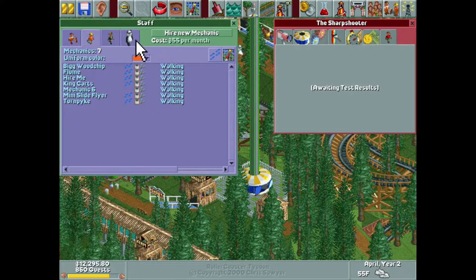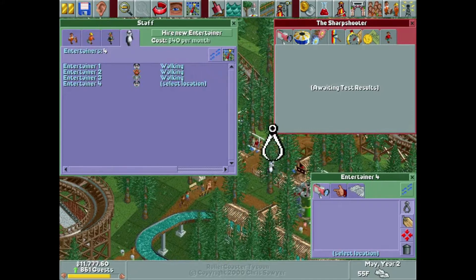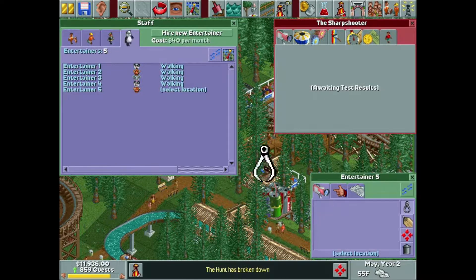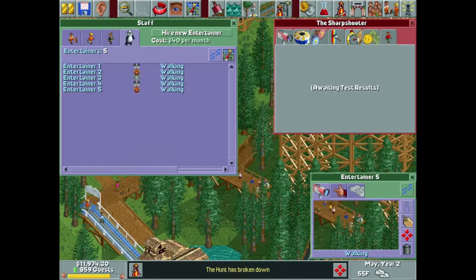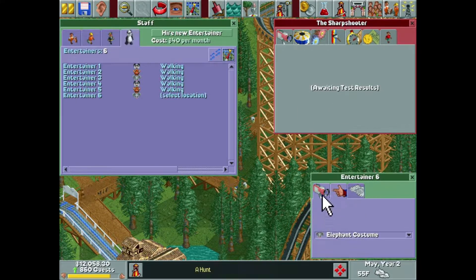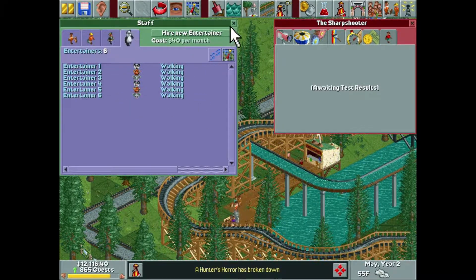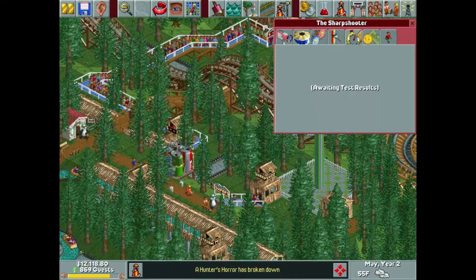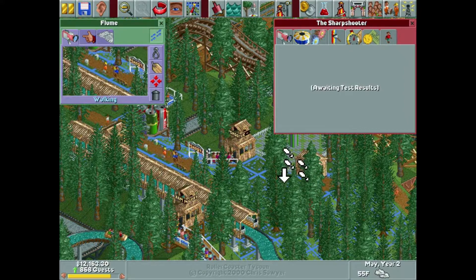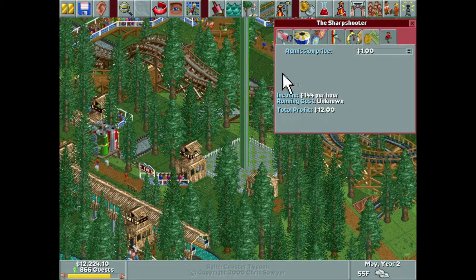I might hire three more entertainers because I can, and because I did say last episode I didn't want them getting hunted, but only having three — I don't feel like it's enough for this park. I feel like we should have more animals around the park — and by animals I mean people dressed as animals. This mechanic right here, come cover this please. That looks like it covers it all. Sharpshooter is open and awaiting test results.